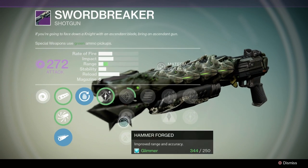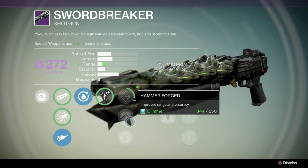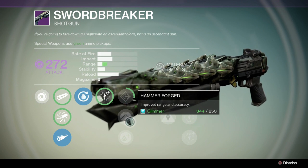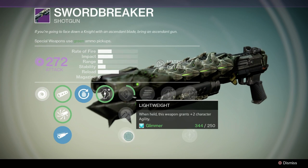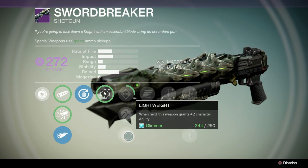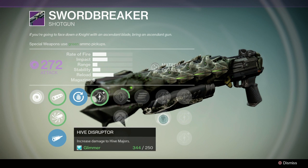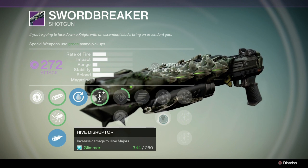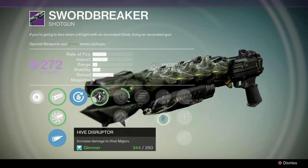We got Flared Magwell and Hammerforged to increase the range even more, to rival the Universal Remote's range. It's great. And then Lightweight, which is also another really good perk. But this is the key point — I'm sure that just like we had Oracle Disruptor, we now have a Hive Disruptor on every piece of raid weaponry.